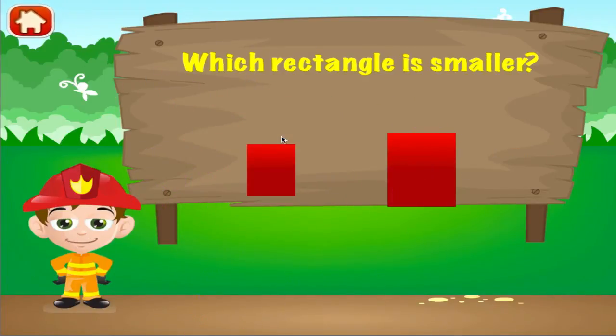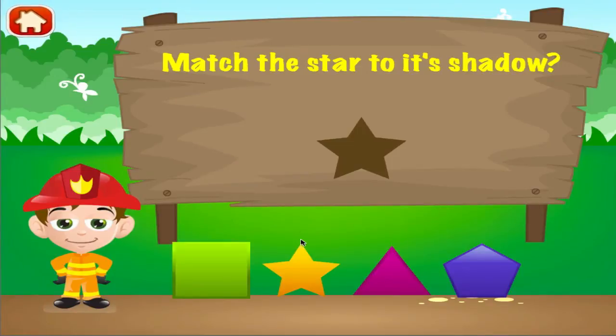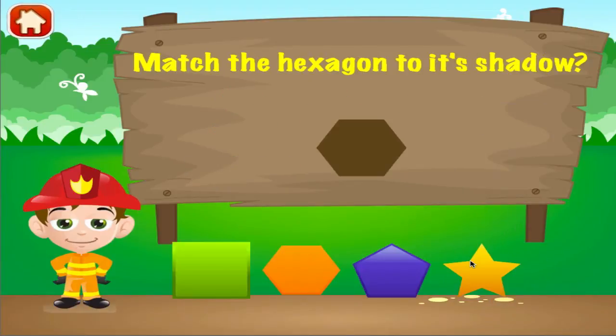Which rectangle is smaller? See, you can do this. Pick a reward. Match the object to its shadow. Hey, you're really good at this. How many apples are there? Right on. Match the object to its shadow. See, you can do this.